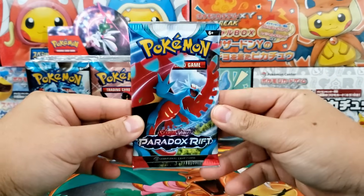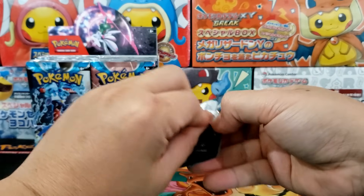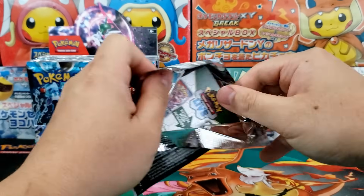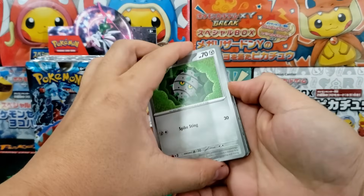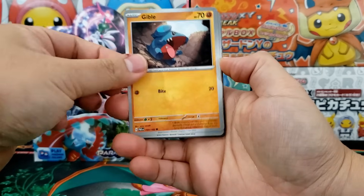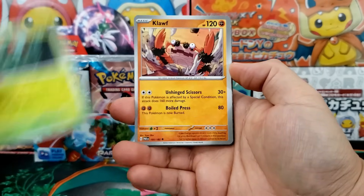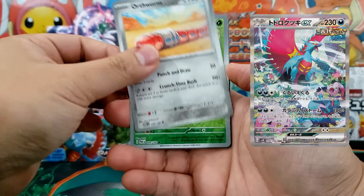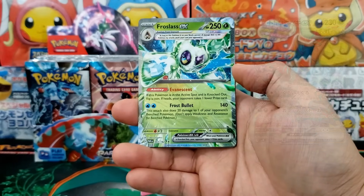There's a lot of cards that I want from this set. There's not one specific chase card — we've already mentioned that. I would say that's the most challenging thing about this set: it's missing that one major chase card. However, the medium-sized chase cards, there's a ton of them and there's a lot that I want to personally collect. There's the Roaring Moon card, which I think looks really solid. We already saw the Iron Valiant card.